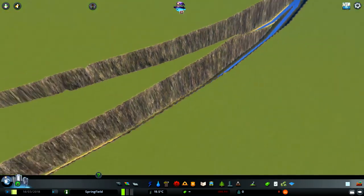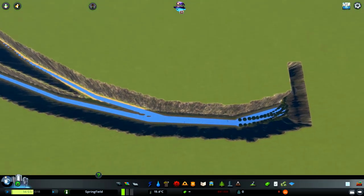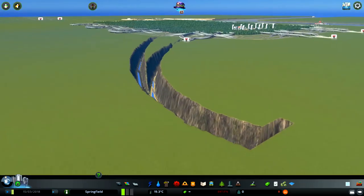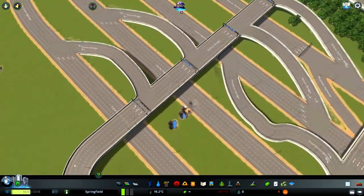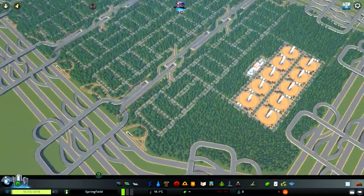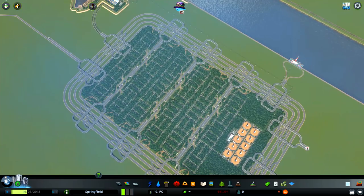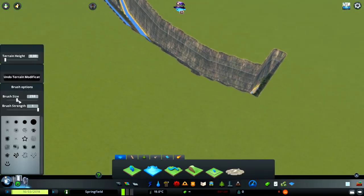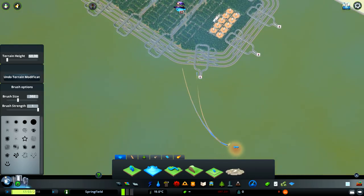We do have some glitches over here. That's not good. That looks kind of interesting though. I wonder how this came about. Oh this looks so weird. Can you level out the ground maybe? Oh it does kind of fix it — sorta. It's still glitched.